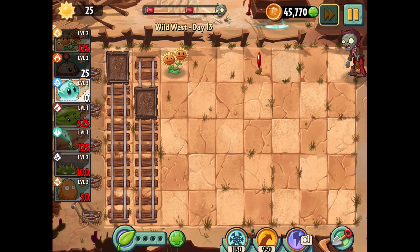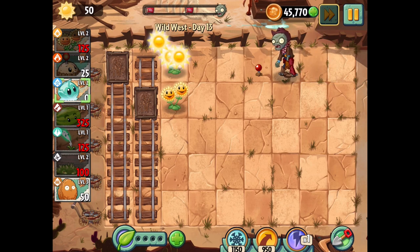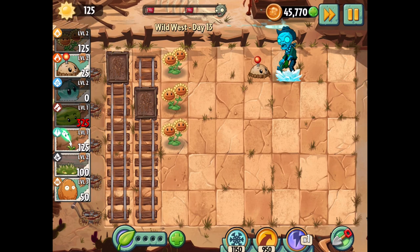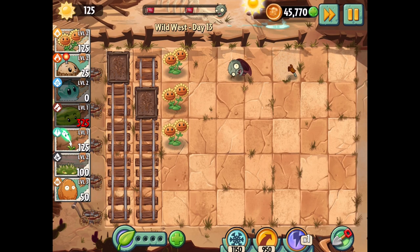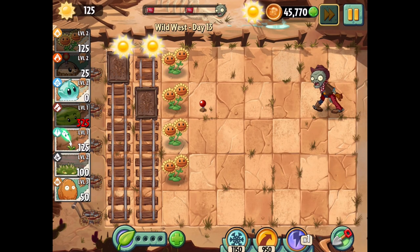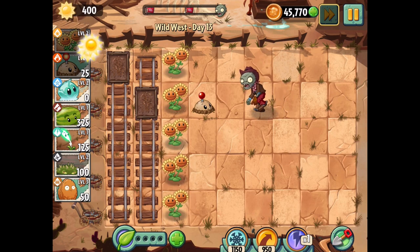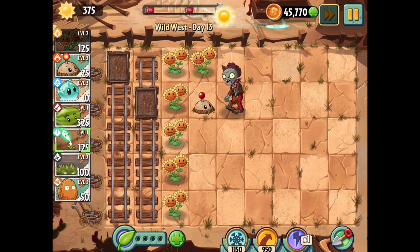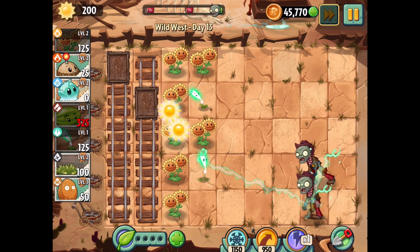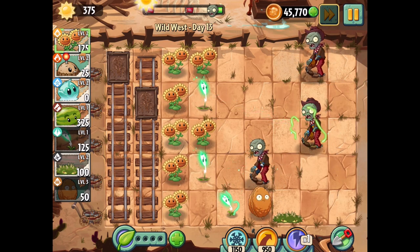As soon as the twin sunflower makes some more we should be good. The potato mine's going to be ready for that zombie. We have enough sun for another twin sunflower whenever it pops up. It might be that I want to do more than one set of twin sunflowers here. Or what I could do is make it every other lane — do the top, middle, and bottom — and put lightning reeds in between. That might work out pretty well. He should be able to work on that guy no problem. Then we'll do something like that, and the next one will be an entire set.